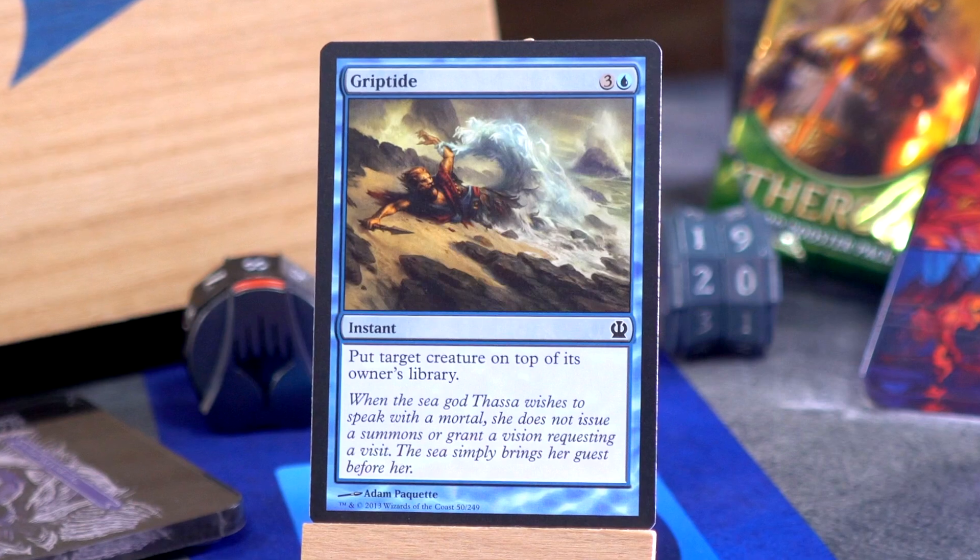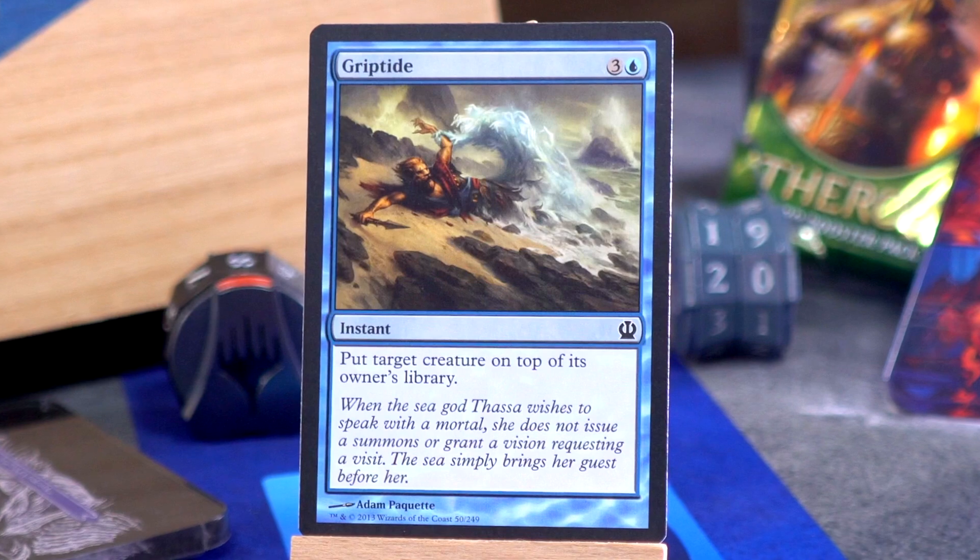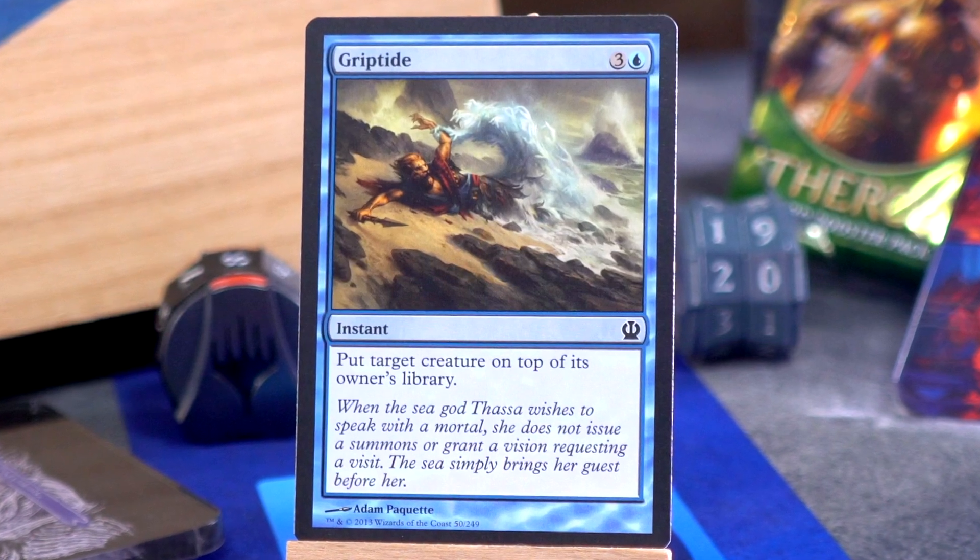Oh, the bane of the Voltron strategy — Griptide: three and a blue for an instant, put target creature on top of its owner's library, and then all the auras fall off. Griptide, good stuff. Honestly this is a set where people go very tall on a very small number of creatures, and if you could disrupt that plan and make all their bestow auras just litter the battlefield as their one heroic gladiator goes flying to the top of the library — yeah, it could be good stuff.